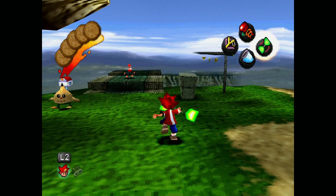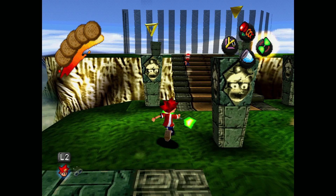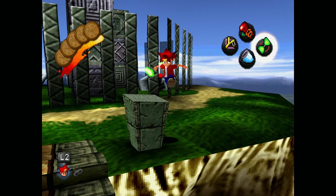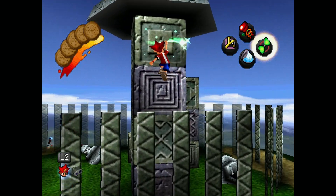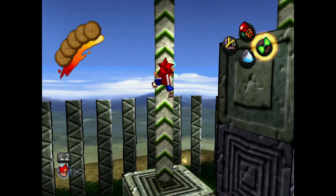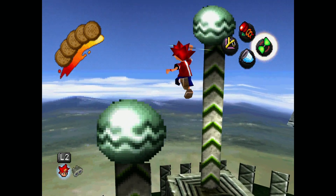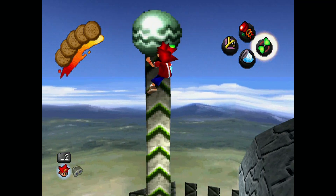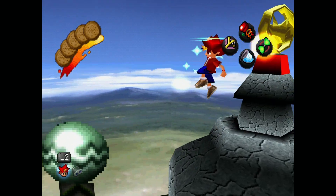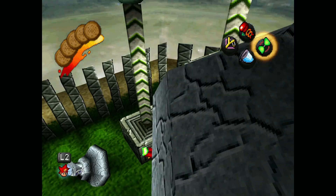Now we're on to Dark Ruins. For the first one, after you have the flying ability, come over here, jump on this guy right here, then fly over the gate to get over here, and climb up this pole. Let me adjust — I almost had that. I missed it but it's okay, I can still get it. On to the next one.